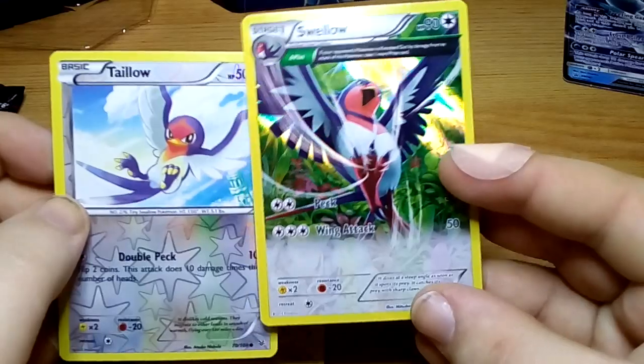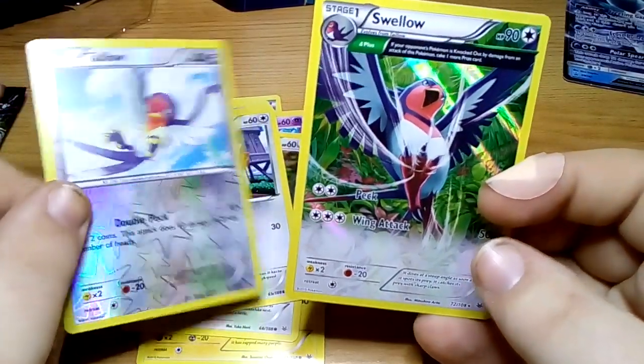In the evolution there's a holo Swellow and a reverse holo Taillow. Not bad.